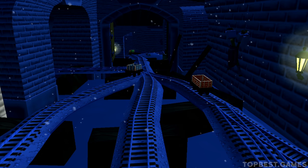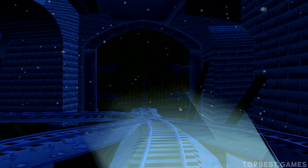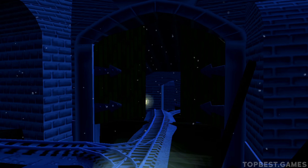The troublesome trucks are playing hide and seek. Let's find all three of them. The engine is blocked — tap on the gate to open it. That's perfect!